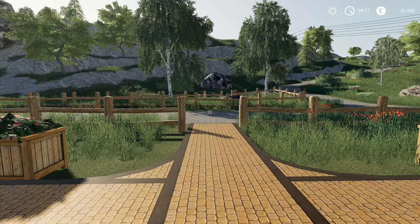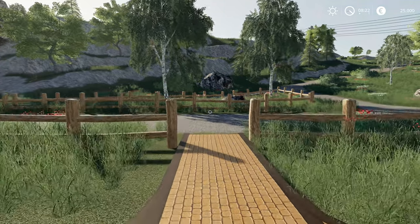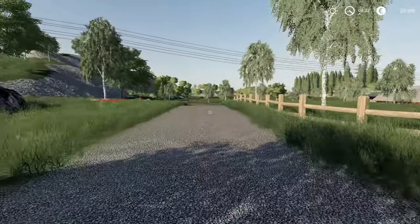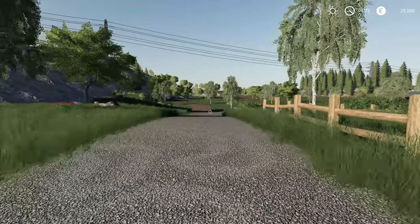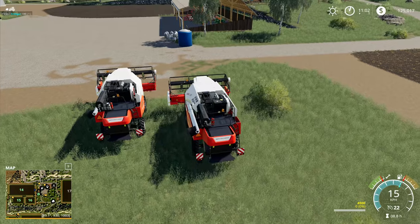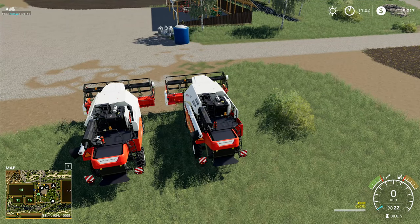Hey folks, it's Frithgar here, welcome back to Farming Simulator 19 here on the Hagenstead map. Let's get back to reliving the glory days - that one's emptied out so I'll bring him down over here and stop him just down there.